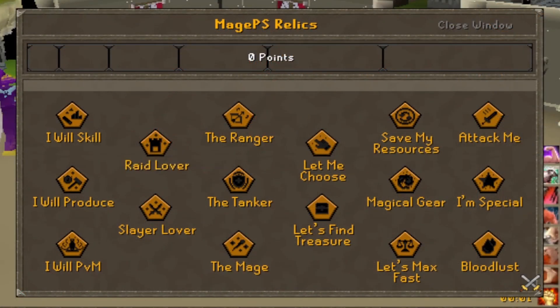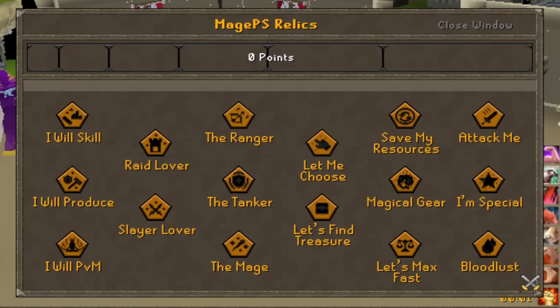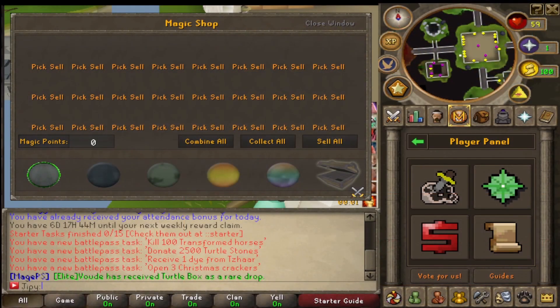Relics offer grindable perks that you can redeem on your account, such as the raid lover perk. Another unique shop I came across was the magic shop, which allows combining and selling items with magic points.